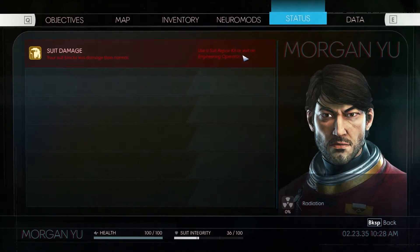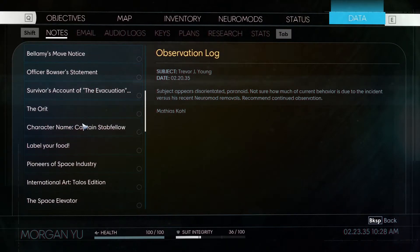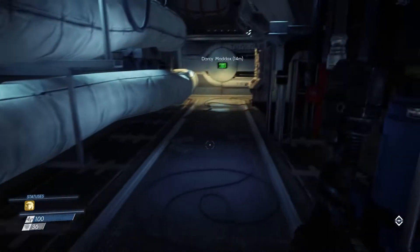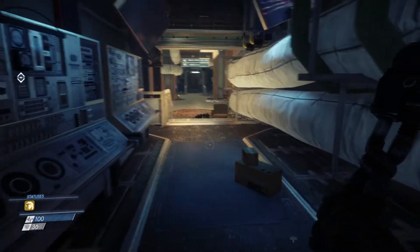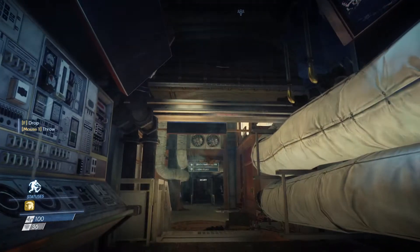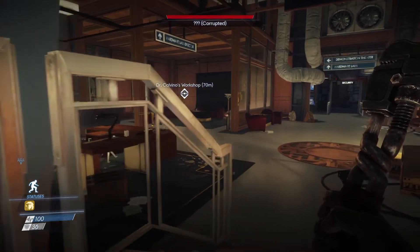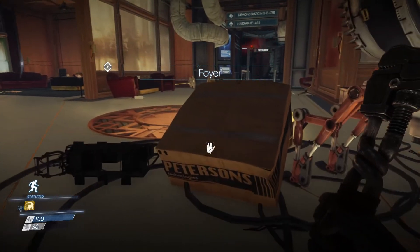My suit status is damaged and there have been no repair kits available. The game keeps a log of everything — keys, plans — no research yet because it's still early. This is after a couple hours of play, as there's a lot of searching to do. You can also pick up objects and throw them to distract enemies.